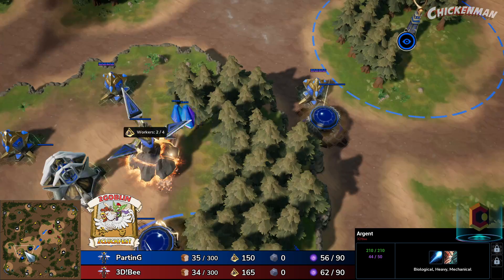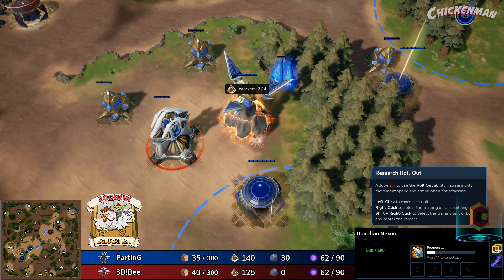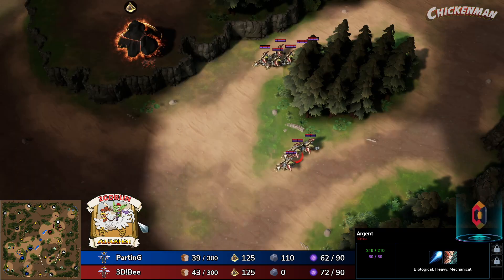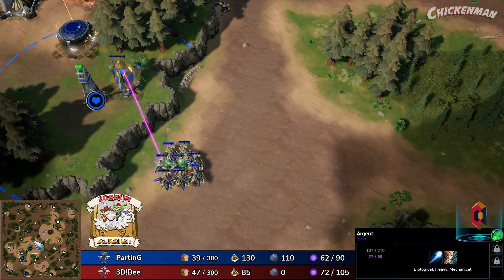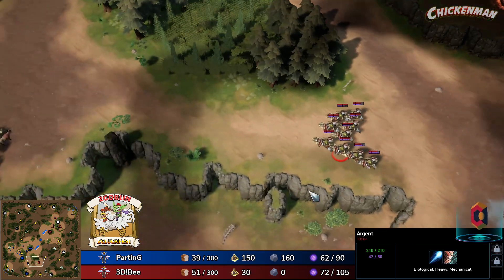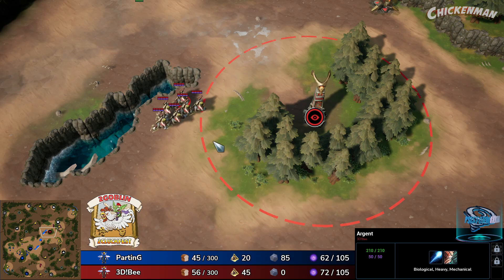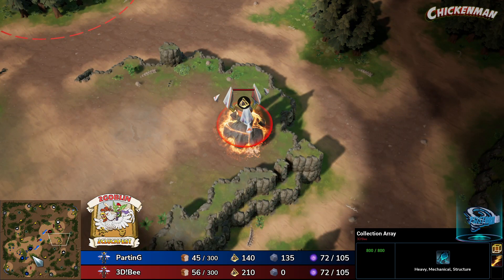I've only seen Parting be the one to prioritize this camp early, but the energy camp is so good for Celestials because it gives you a passive 0.25 energy regen globally — that's really good. He's getting the Kree rollout ability right now. Parting is thinking about mixing in some Kree later on — actually right now! Look at them, they're already here.